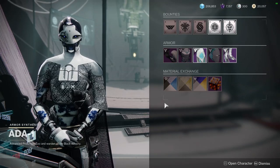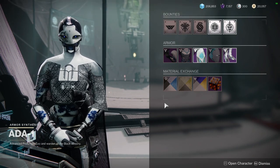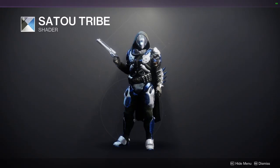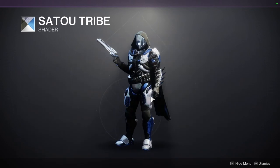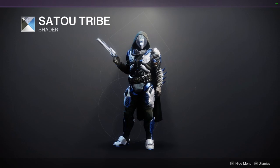For today, we're gonna be looking at what Ada is offering — we're gonna be looking at these shaders and the armor sets. To start off, Sato Tribe — this is such a dope shader. Out of all of the shaders from pretty much any season, I think Sato Tribe is probably one of my favorites, if not my favorite shader in the game.